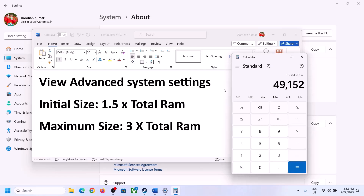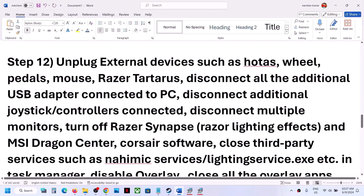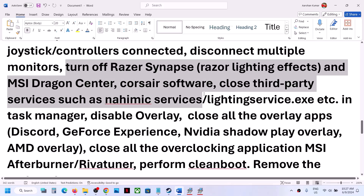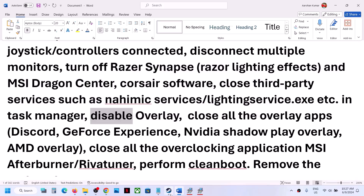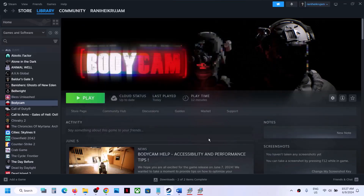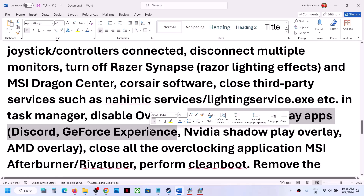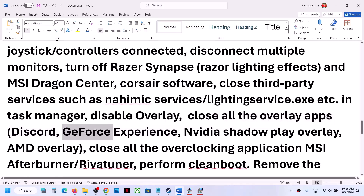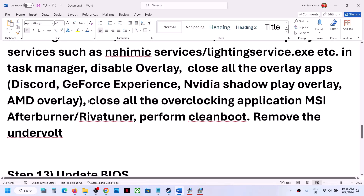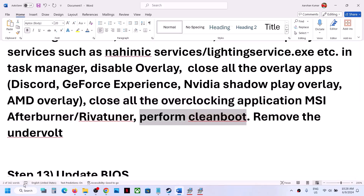The next step is to unplug all external devices. Disconnect any extra controllers or peripherals connected to the computer. Try launching the game on a single monitor. Close any third-party applications or services running in the background. Disable overlays: in Steam, right click the game, go to Properties, and under General turn off Enable the Steam overlay. Also close Discord, GeForce Experience, or any other overlay applications, and close any overclocking tools like MSI Afterburner or RivaTuner.